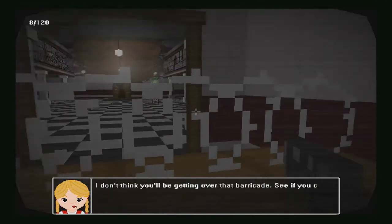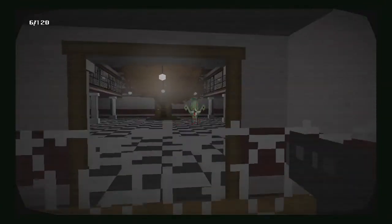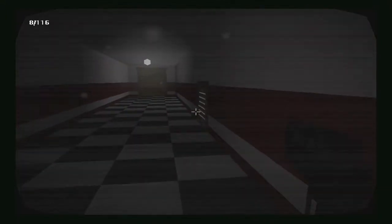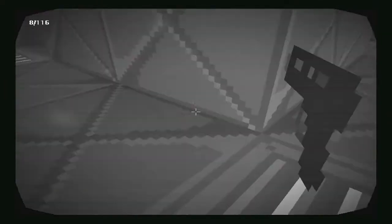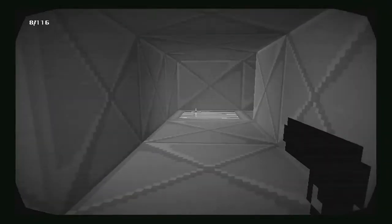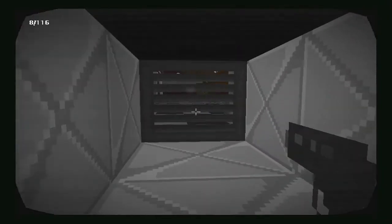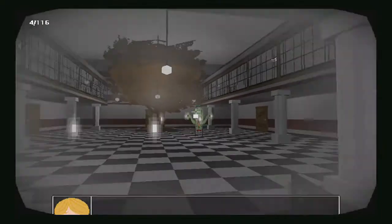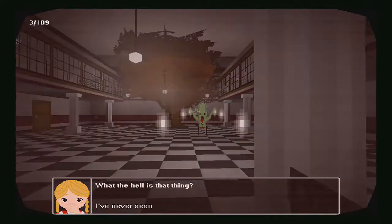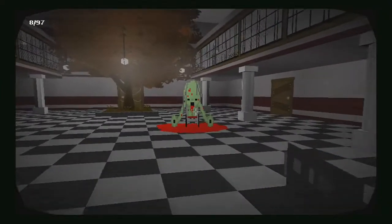I don't think you'll be getting over that barricade — yeah, there's barbed wire on it and everything. See if you can find another way around. Holy crap, is that thing shooting at me? Alright, let's get in. This goes the same way — let's get through these ventilation shafts. Wait, is this the room with that abomination? Good job we've got regenerating health. It can be seen as a gimmick, but maybe they'll add health packs in the future.